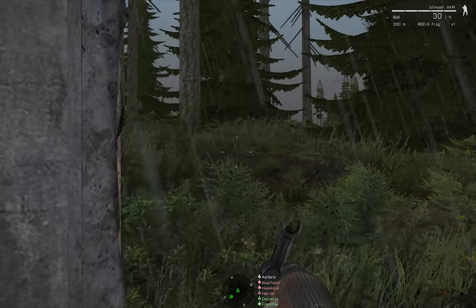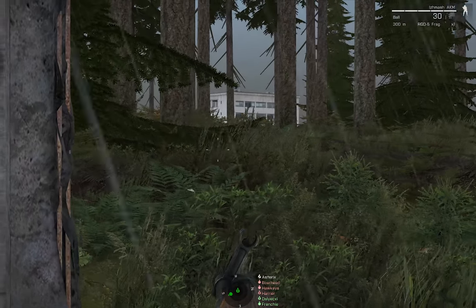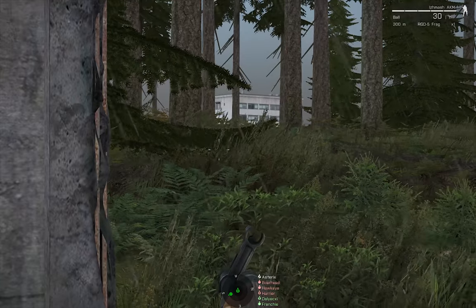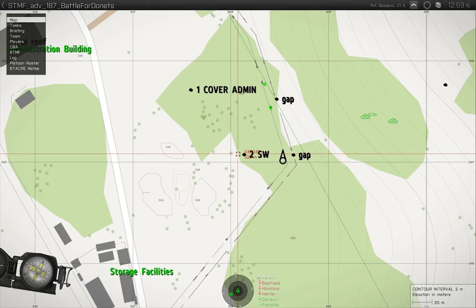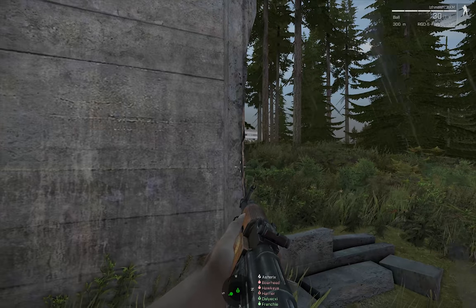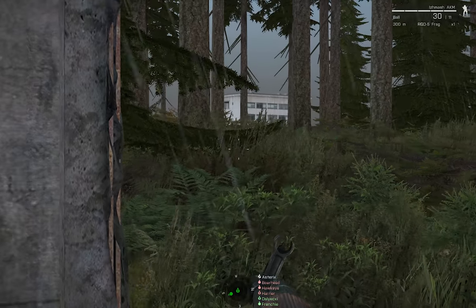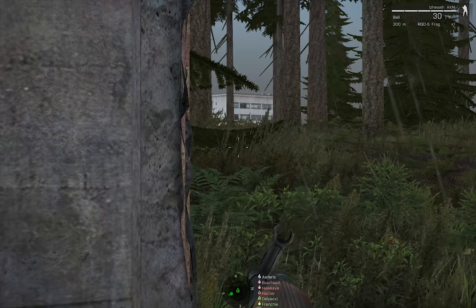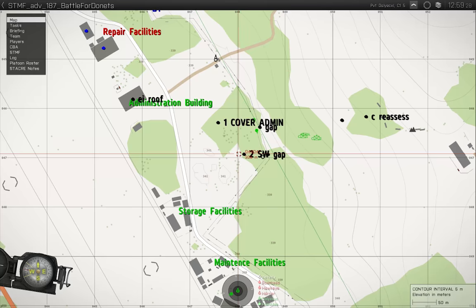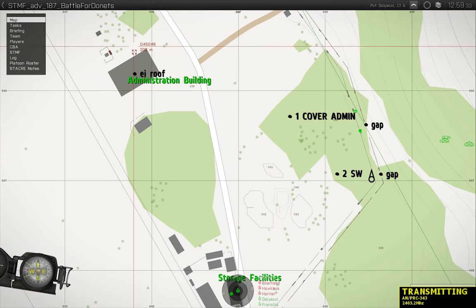Green, any visible beyond that second north one? Alright, once we get the go-ahead from you on that entrance, I want you to push west from the gap and go to one — cover admin. Two, I want you to push southwest and screen the storage facilities. From this northern gap I can see the admin building. There's a guy on the roof and he's looking to the north.